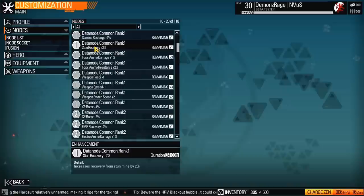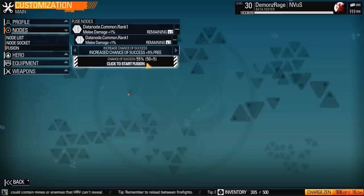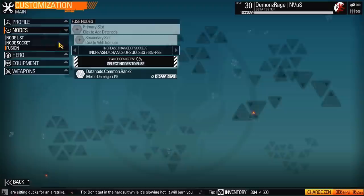The only difference between a level 1 and a level 5 is the amount of time that it functions. So what you can do is take it and go to Fusion here, and you can literally fuse nodes. Just as an example, I'm going to grab two nodes — there's a 55% chance of success — and boom, we just made a level 2 out of two level 1's. So that's the node fusion real quick.